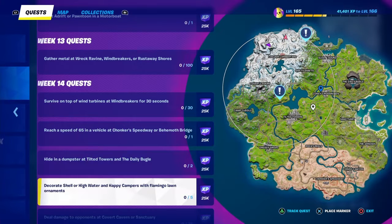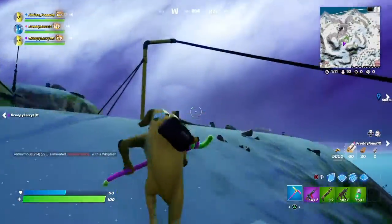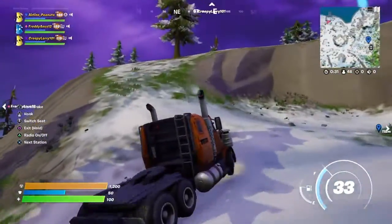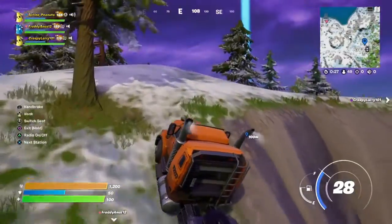The first thing we're going to do is head to the point of interest called Shell or High Water. It's not a named location but it's easy to find and should be nice and quiet for this challenge. Head towards a big house to the northwest of Sleepy Sound — it has a big hedge maze in the backyard. If you land there that's great, or you can come in on the ground like I am here.